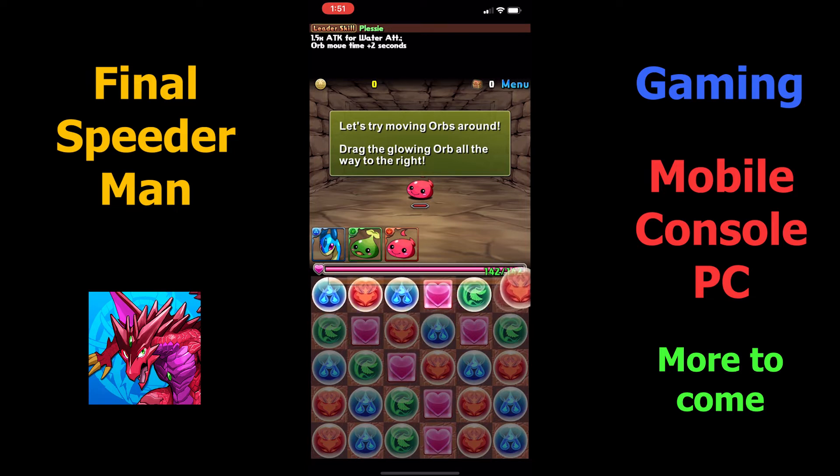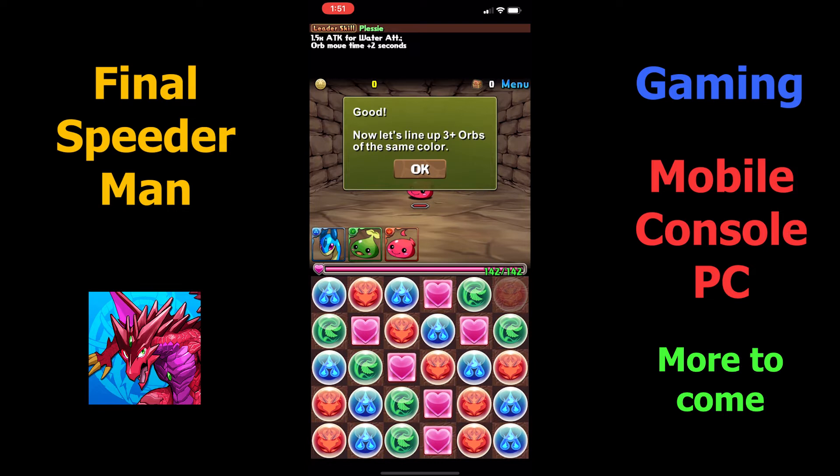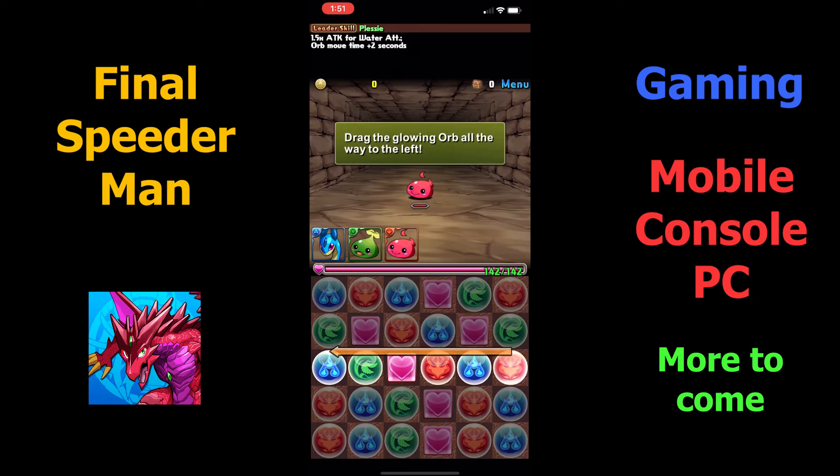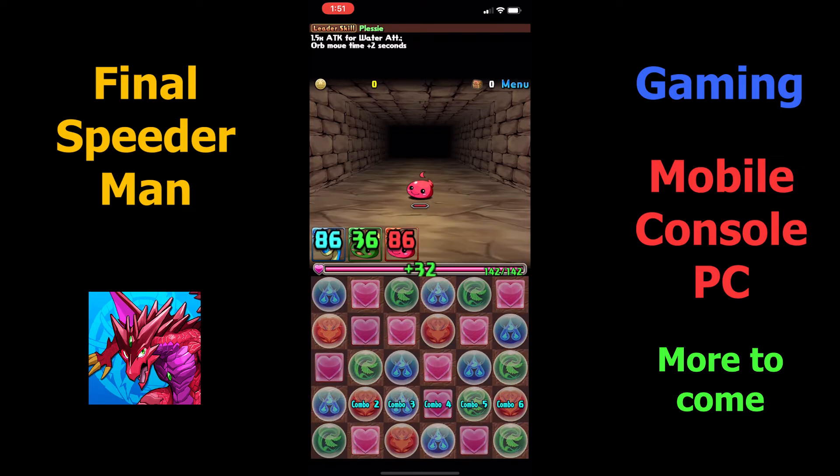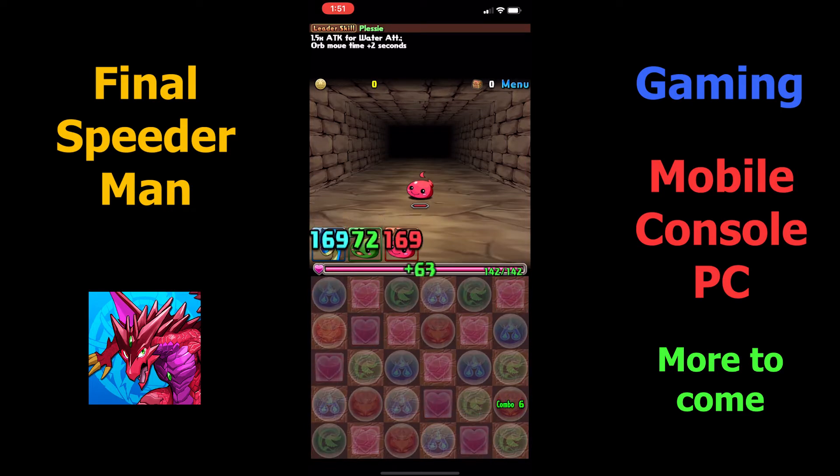Here you learn the basics of the game. By moving the orbs in any way we want — whether it be up, down, left, or right, or even diagonal — you have to match at least three orbs. And with more orbs you match, you can make combos. And with more combos you grow, the stronger your monster's attacks will be.